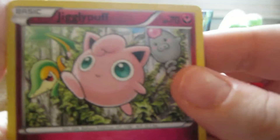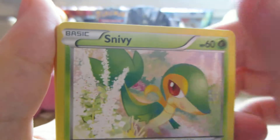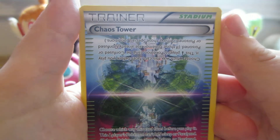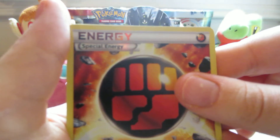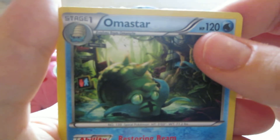Here we have Jigglypuff, Snivy, Deerling, Carbink, Riolu, Chaos Tower, Shuckle, Helix Fossil, Strong Energy Reverse which is an uncommon, and the rare is an Omastar non-holo.